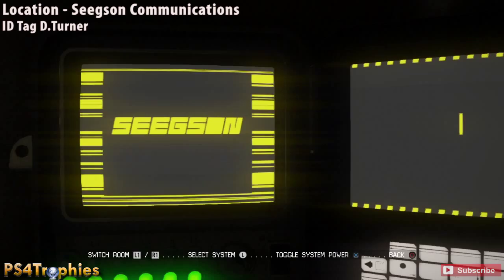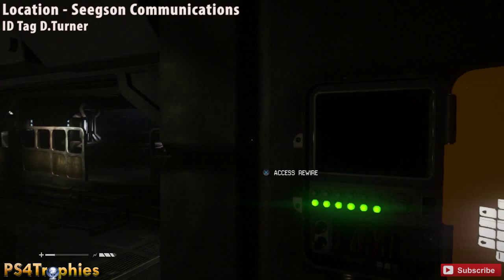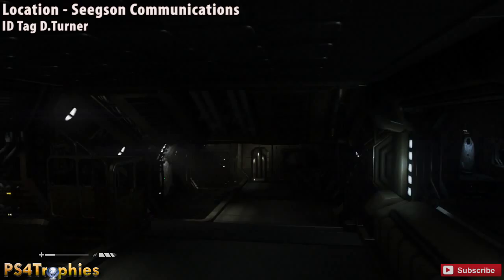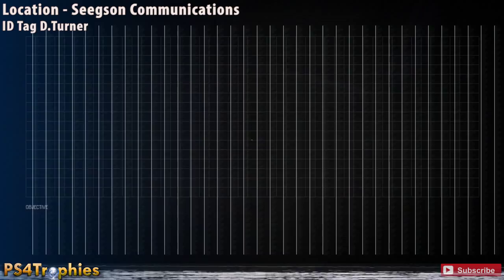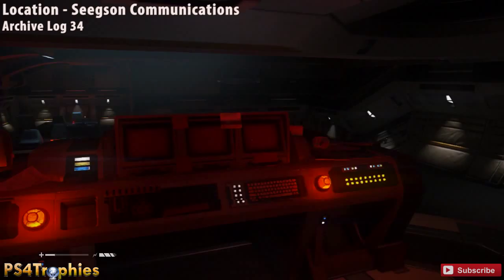A little bit later you're going to reach a rewire point near the end of this section where you interact with another terminal to activate a door. There's a door to the left at the end of the hall, and straight ahead is the room where you interact with the console up there. Before you go in, come down here and use the rewire to make this door available. On the ground is going to be an ID tag. On the map you can see the white circle — we're heading to the green point where archive log 34 is located.